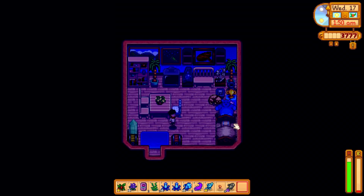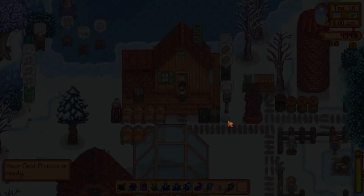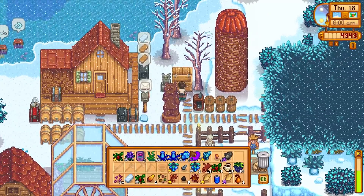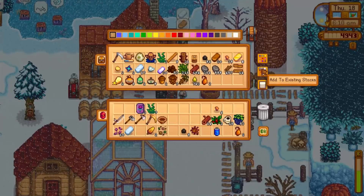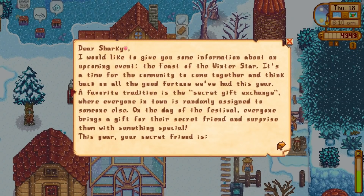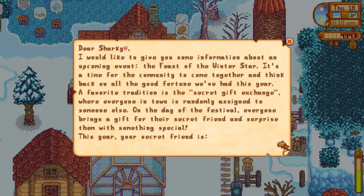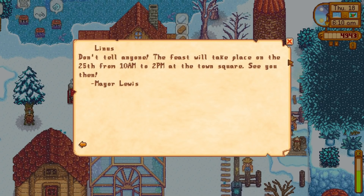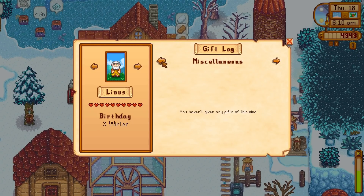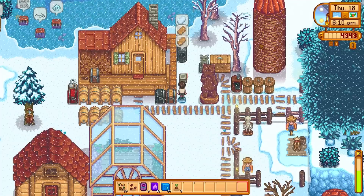No time to sell anything today - let's sleep for another day. I should have sold all my fish - got no money. The gold pickaxe is ready to pick up from Clint today, which also means we can give him the iron bar for the quest. Got a letter today about the secret Santa - who's it going to be? I'm going to guess Jody... it's Linus! We're already great friends with him so we know what he likes.